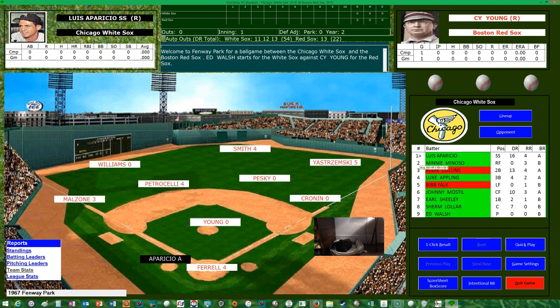Lineup for the visiting Chicago White Sox: Luis Aparicio shortstop bats first, Minnie Minoso right fielder bats second, Eddie Collins second baseman bats third, Luke Appling third baseman batting cleanup, Bibb Falk left fielder bats fifth, Johnny Mostil center fielder bats sixth, Earl Sheely first baseman bats seventh, Sherm Lollar catcher bats eighth, and on the mound Big Ed Walsh. This is a lineup picked by the computer. Cy Young takes the mound for the Red Sox.